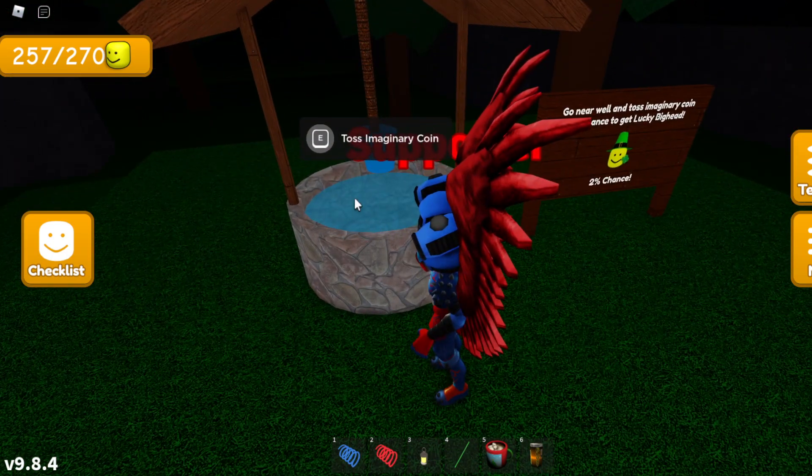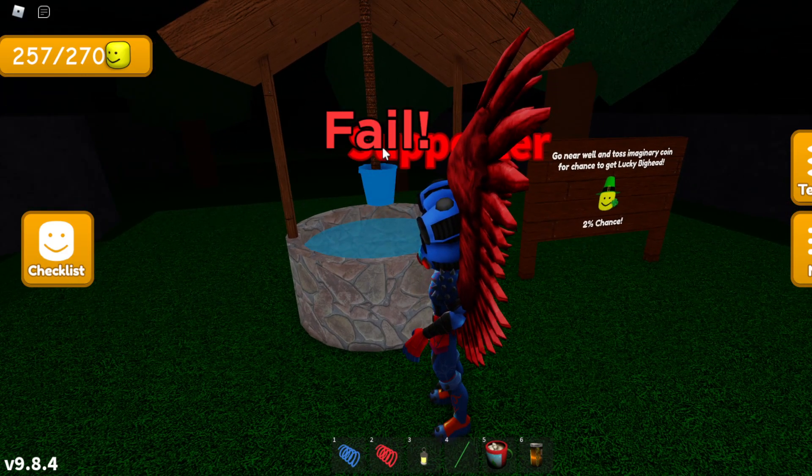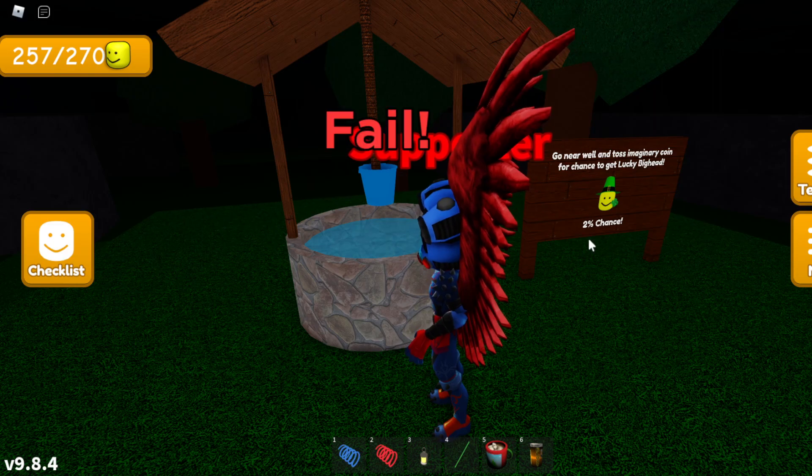So right over here, if you go near the well you should see it says 'toss imaginary coin.' Press E — or whatever button your device shows — to interact with it. If you press it and it says 'fail,' you didn't get it, so keep trying.